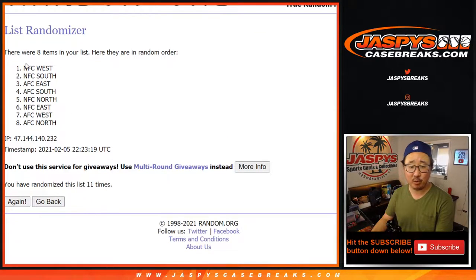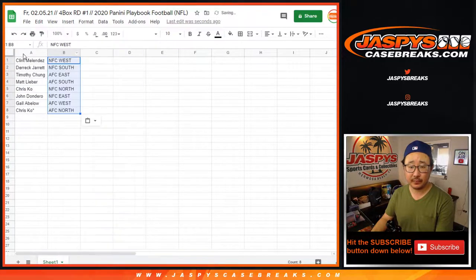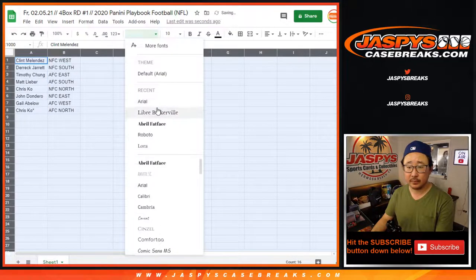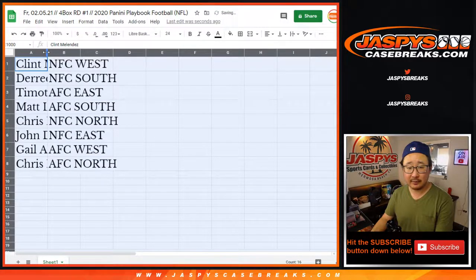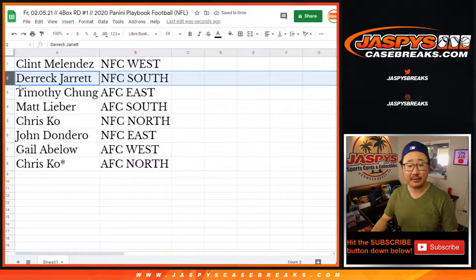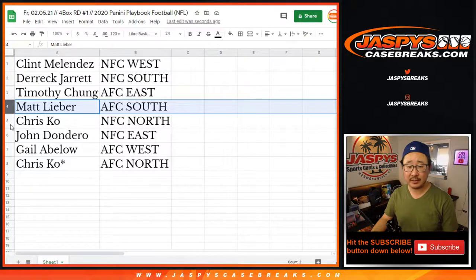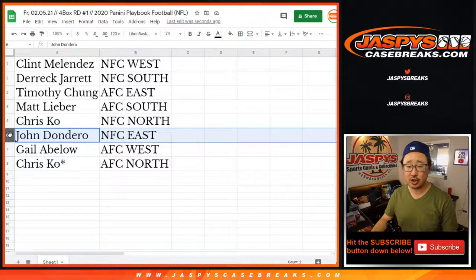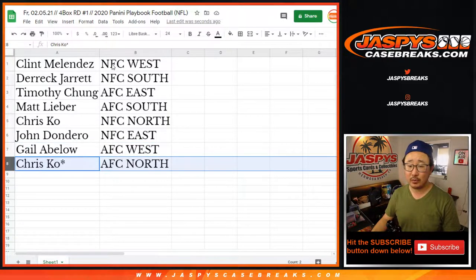After 11, we've got the NFC West down to the AFC North. So Clint with the NFC West, Derek with the NFC South, Tim with the AFC East, Matt with the AFC South, Chris with the NFC North, John with the NFC East, Gail with the AFC West, and Chris with the AFC North.